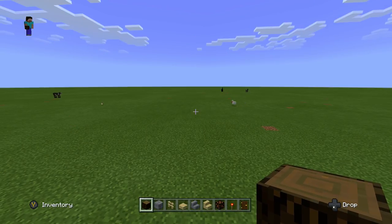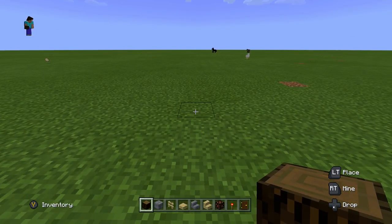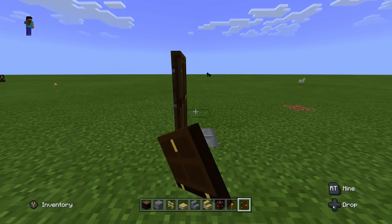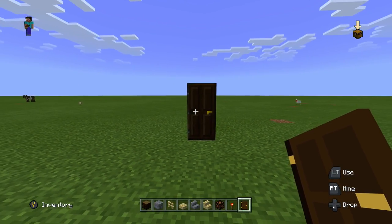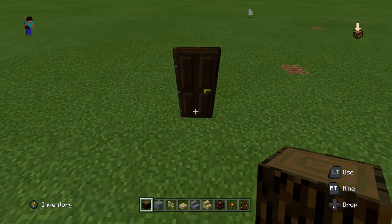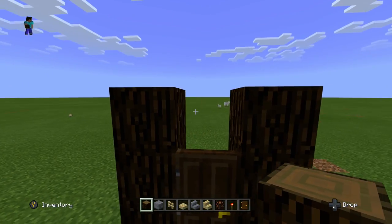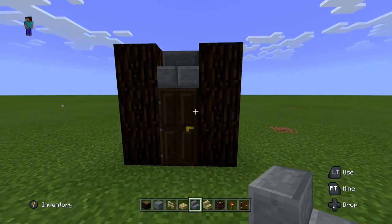The first thing we want to do is pick our location. I'm going to replace this dirt block with stone bricks and place my dark oak door on top of those bricks — this is going to be the entrance to our guard tower. We're going to build around this door. Then we want to take our spruce wood and go three blocks high on each side: three blocks high on the left, three blocks high on the right. In between these two blocks where it's open, we're going to place some stone brick stairs.